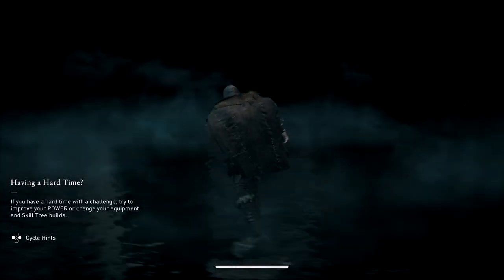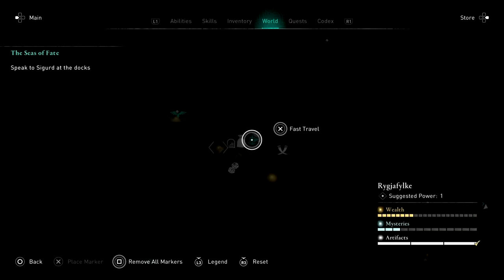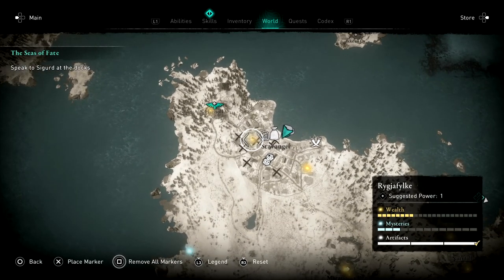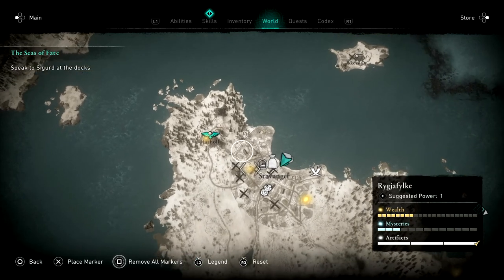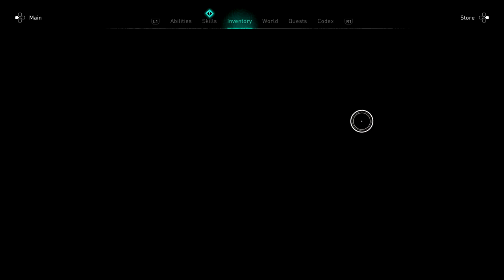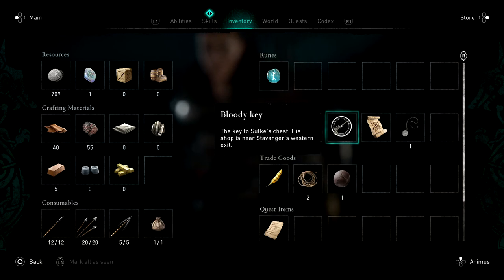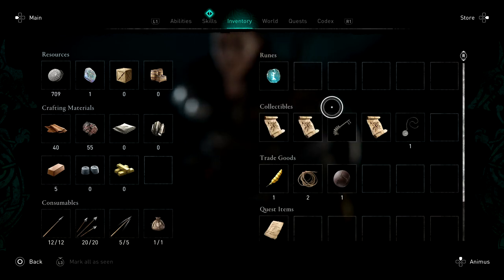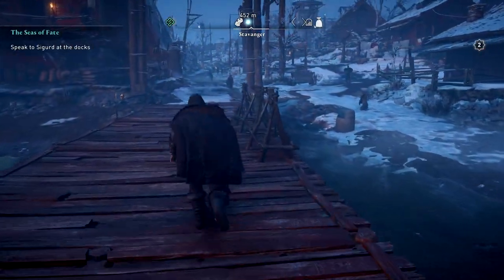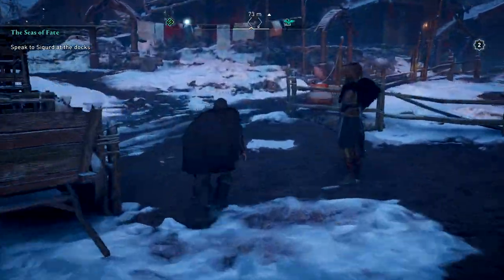We're going to try to get there, hopefully this loading screen doesn't last forever. Alright, there we go. We look at the map here — I want to say it's somewhere over here. I don't know what these stairs are. It says the key, yeah, this shop is near Stavanger's Western Exit. I probably could have used it as soon as I had killed him, but I just didn't realize I picked up a key.